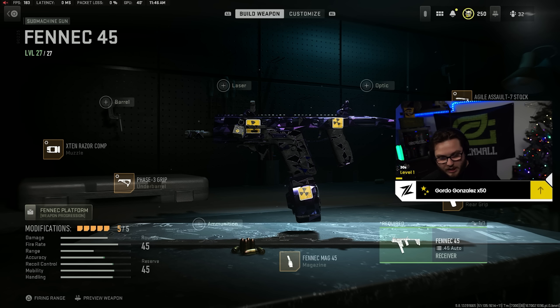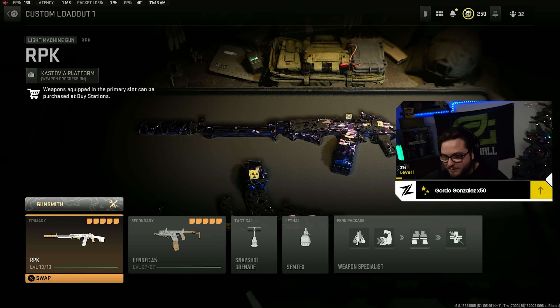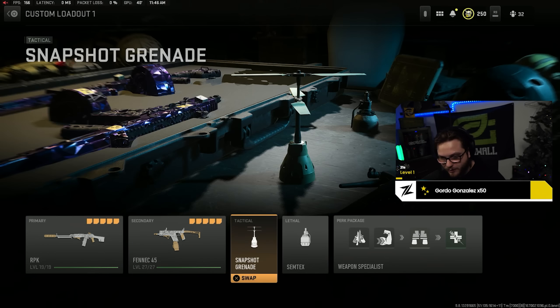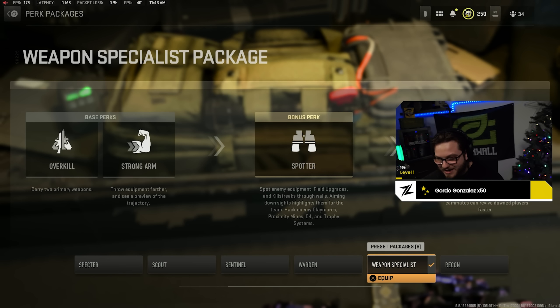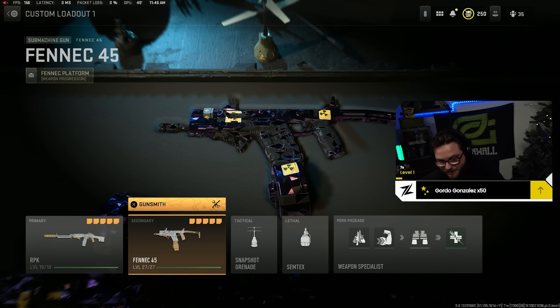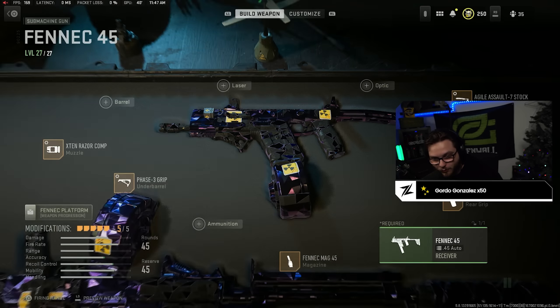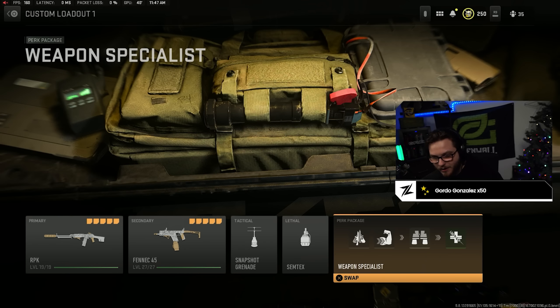The Fennec shreds — this is probably my favorite class to rock right now, I use it all the time. I'm running snapshot grenade, Semtex, and Weapon Specialist. I cannot wait for them to let us edit our perks, because this class would be even better — I'd throw on Restock and Quick Fix, get rid of Strong Arm for Double Time or EOD. And when that happens I'll definitely be using Fast Hands as my secondary perk so we can reload even faster.